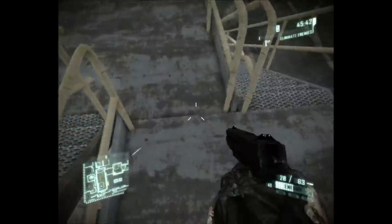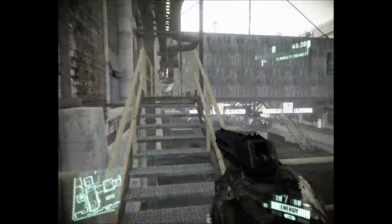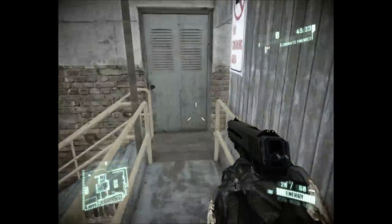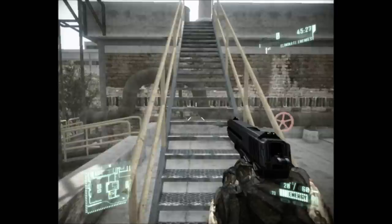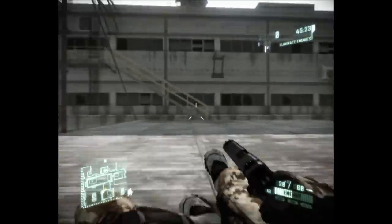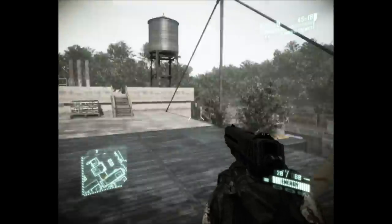You can jump up here. Stairs up there. There's also another way — you can take the stairs up there and run up here. This is the other way to get on top of the huge building. Run over here, take these stairs, slide. Sliding is mandatory — you have to slide down those stairs. No, I'm just kidding.